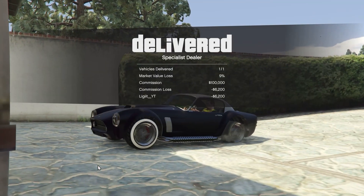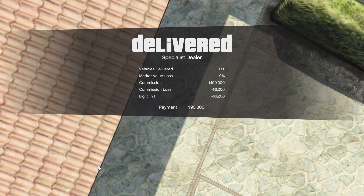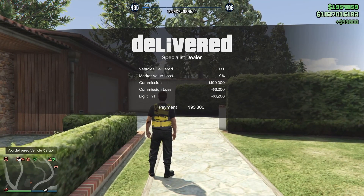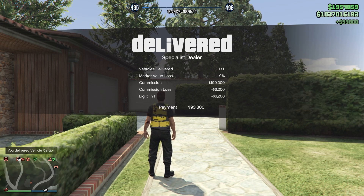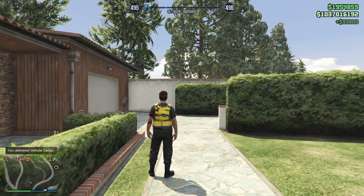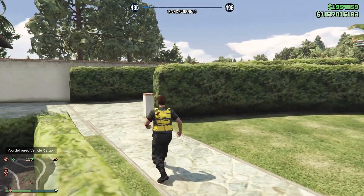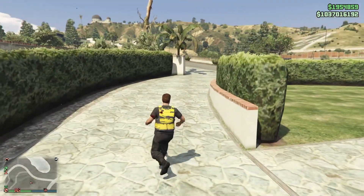And there we go, we just delivered it. We did lose a $6,000 profit, but we still made $93,800. Still, even with that value loss, we made more money doing the higher range than if we did any of the other options.